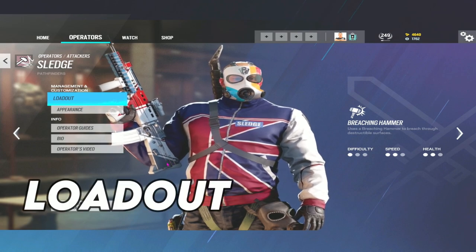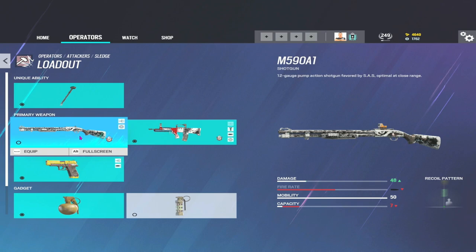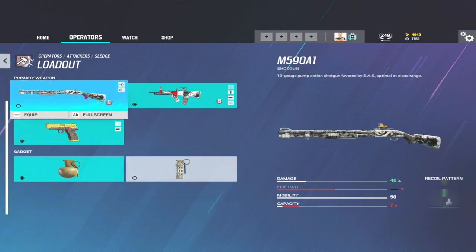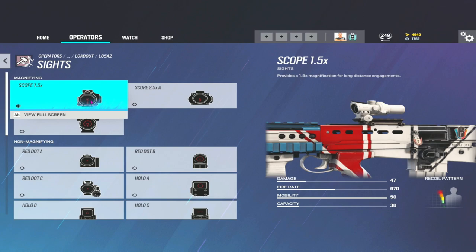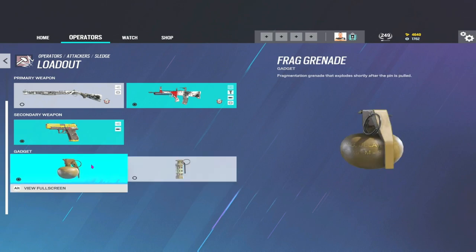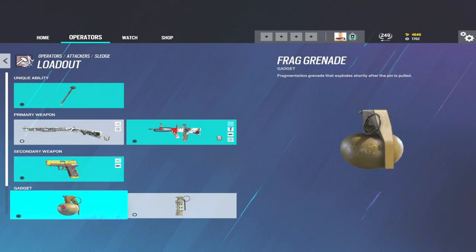Let's start with Sledge's loadout and I think this might be the quickest loadout we're ever going to do. You've got the M590A1, you've got the L85, you've got the pistol, you've got grenades and flashes. I don't mind this shotgun but I can't see a reason you'd ever run a Sledge shotgun loadout. L85 with the 1.5 ACOG is probably my favourite scope overall - run 1.5 and flash. Sledge is just synonymous with grenades, so: L85, pistol, grenades.